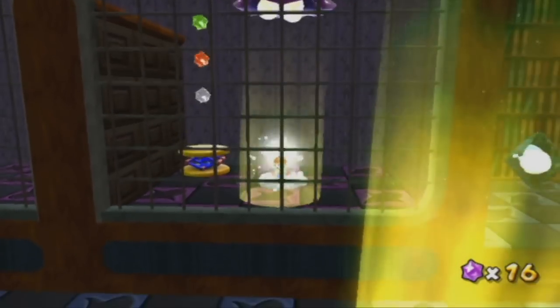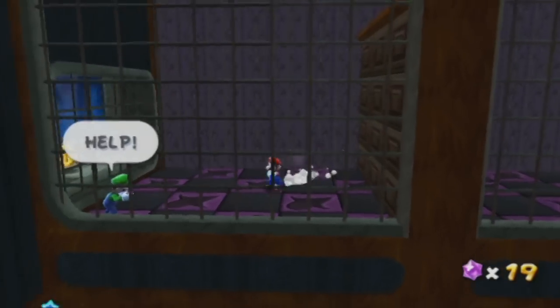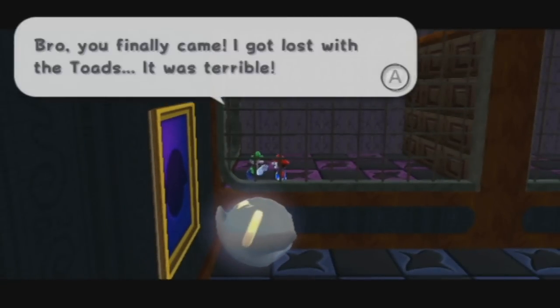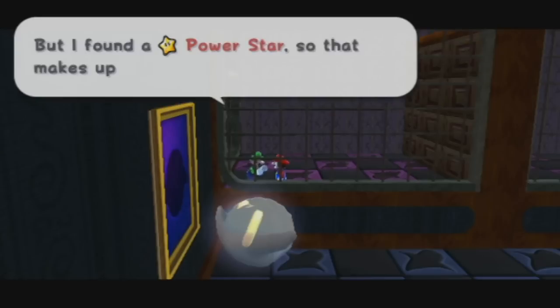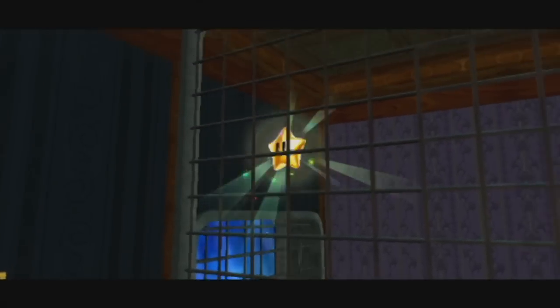I actually want to turn back into normal Mario now, because over here is Luigi. And Luigi would be quite scared if a Boo just crept up on him - but with Mario he's more familiar. He says: 'Bro, you finally came. I got lost with the Toads, it was terrible.' Toads suck - being lost with anyone would be fine, but with Toads it's just terrible. And he gives us this power star that they found, which is very handy.